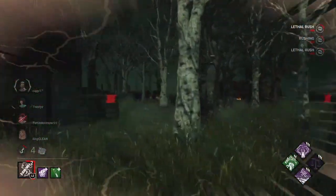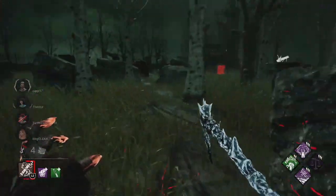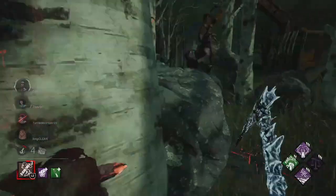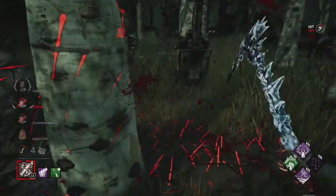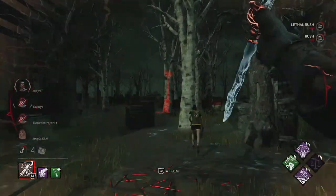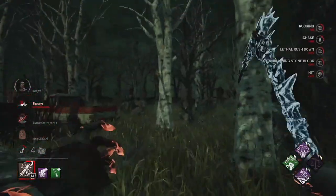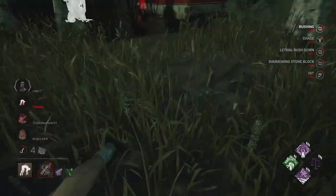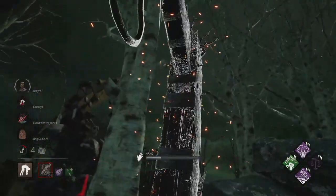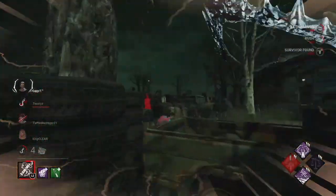I hate when you lose the survivors, man. She's trying to FOV tag me - that was a weird one. Just going around the rock - terrible looping. That might have been better than going straight though. Going straight helps, especially if you pallet drop. Thrilling Tremors. People don't really use Thrilling Tremors as much unless they're playing Ghost Face.